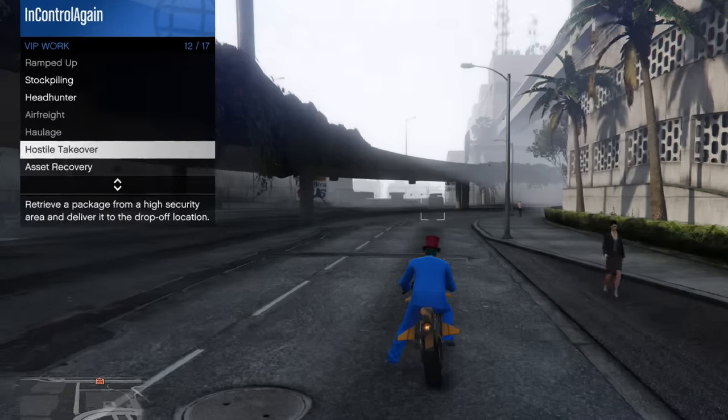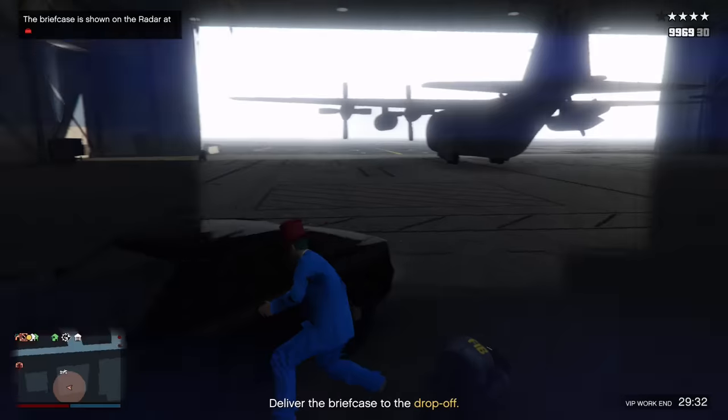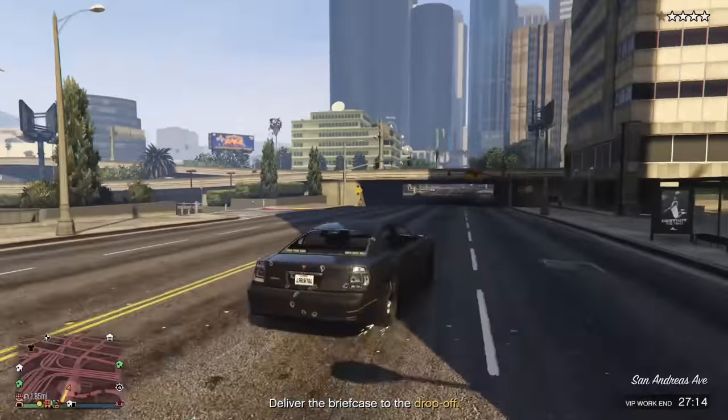The next vehicle is the FIB Car. To get the FIB Car you'll need to start up the VIP job called Hostile Takeover and set it to LSIA. Once you've done that, head over to this hangar — as you can see, it spawns right here. I wouldn't recommend trying to lose your wanted level in this thing as it can get pretty badly smashed up.